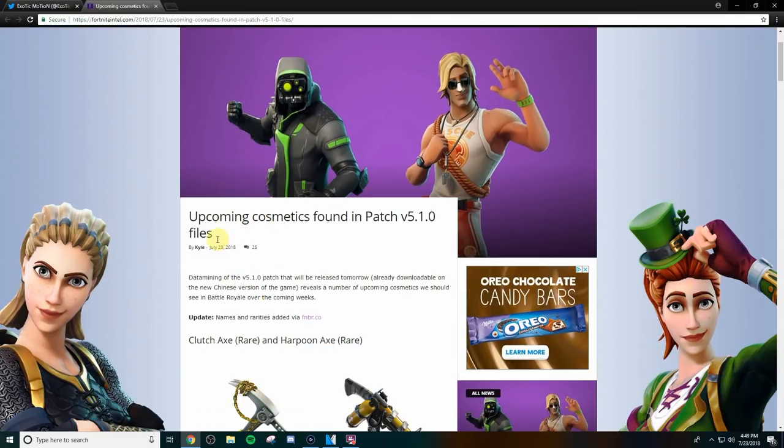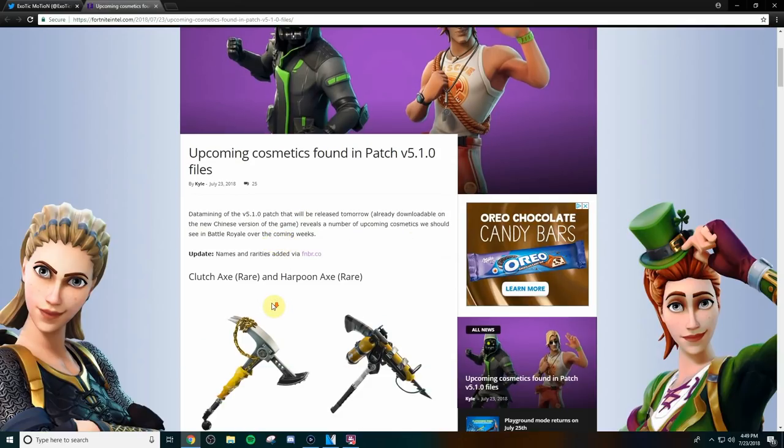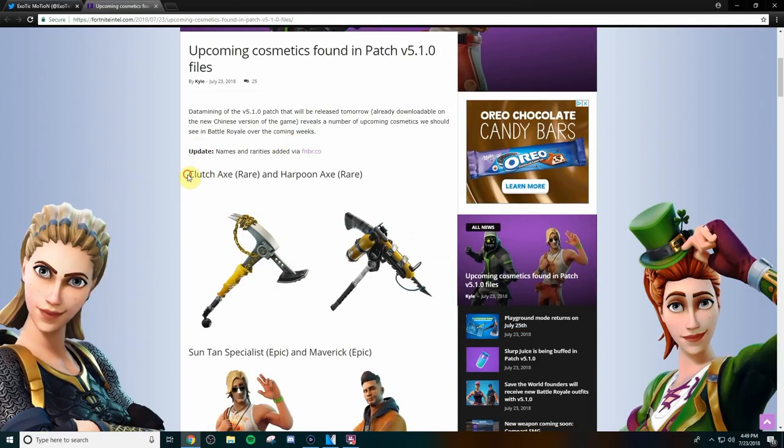So, upcoming cosmetics found in patch version 5.1.0 files — data mining of the file patch releasing tomorrow, already downloadable on the new Chinese version of the game, reveals a number of upcoming cosmetics we should see in Battle Royale over the next week. Basically, these are the pickaxes.